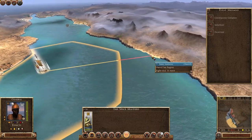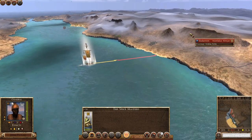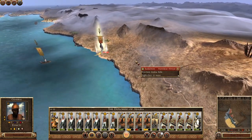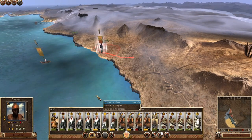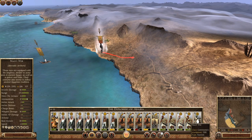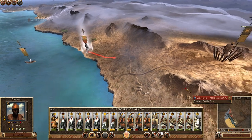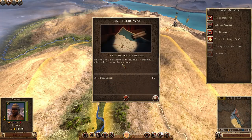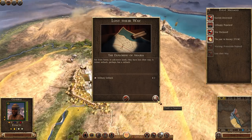The voyage alone from PT to the Arabian coastline took two turns. And if you didn't know, the Divided Empower mod is so merciless that armies traveling across the sea suffer massive amounts of attrition. By the time our army arrived, we had already lost one third of our army. This was then followed up by the 'lost their way' event, which caused our army to basically be a sitting target.